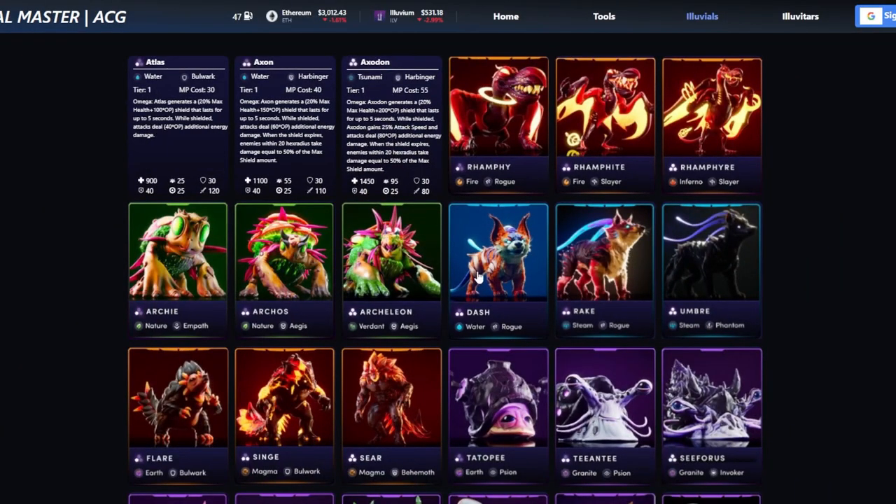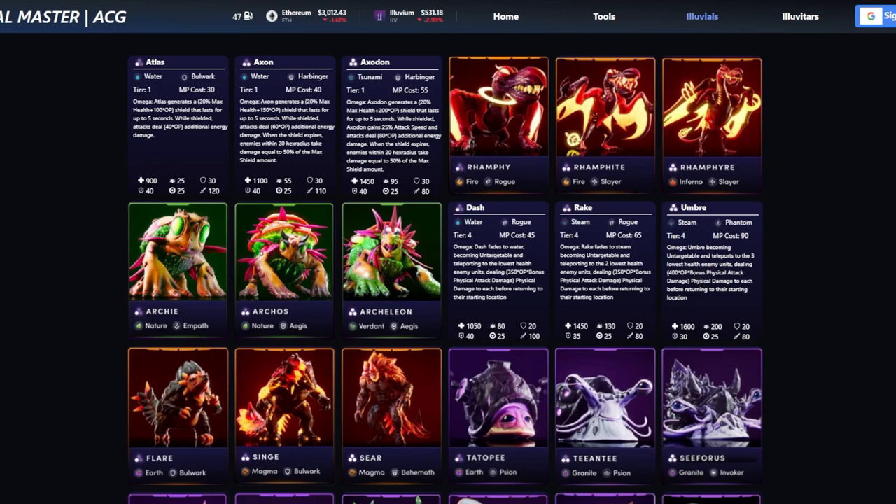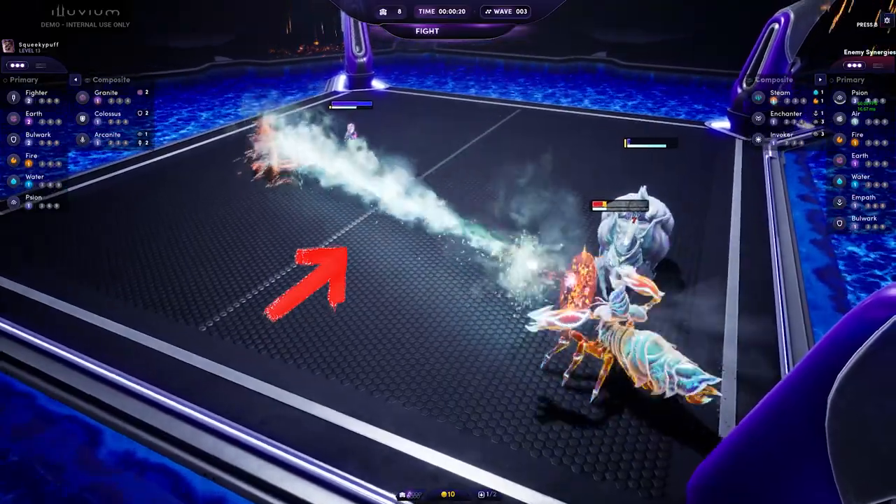Let's start right away with the most noticeable attribute and maybe the most misunderstood one: the Omega Ability. The Omega Ability is a special ability which is unique for each Illuvial, and every Illuvial will cast their Omega Ability only when their energy bar is full.